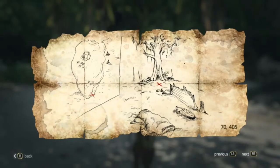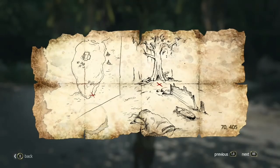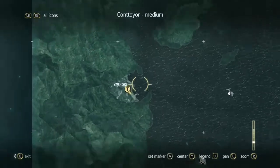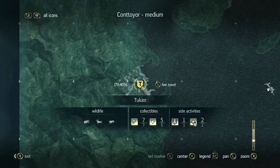Hey, what's going on guys, Nova mascot here. Coordinates for this map: seven zero four zero five. This should be a town or city that should be very familiar, as it's part of the story.